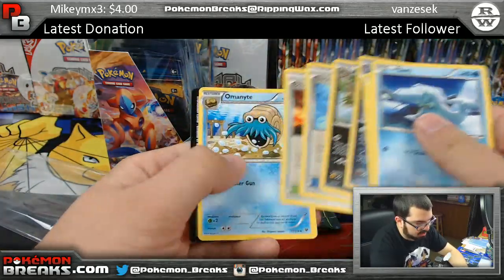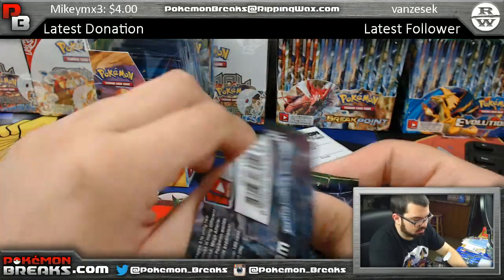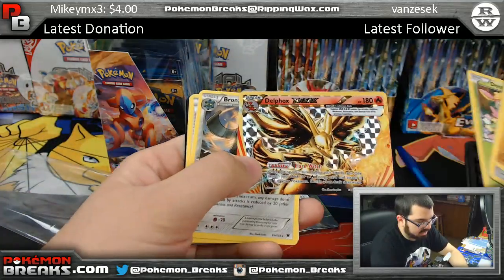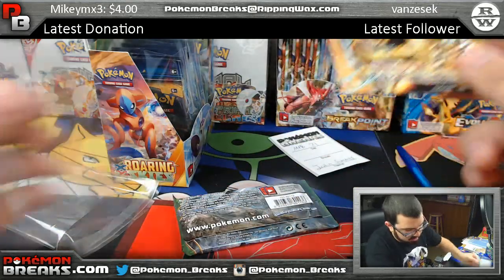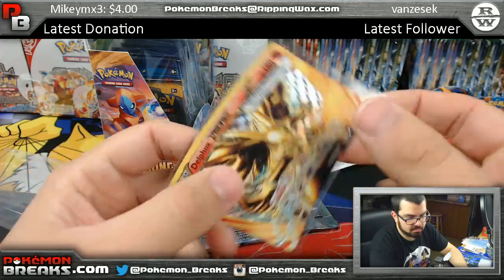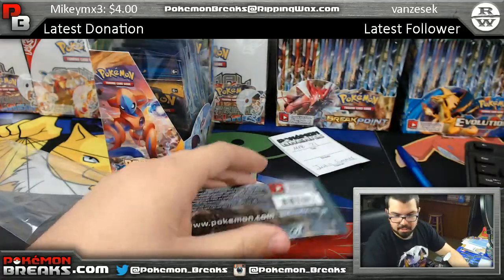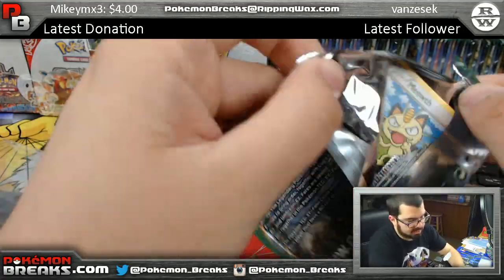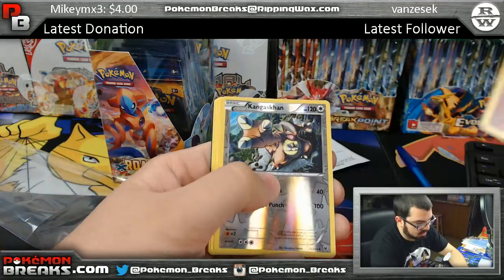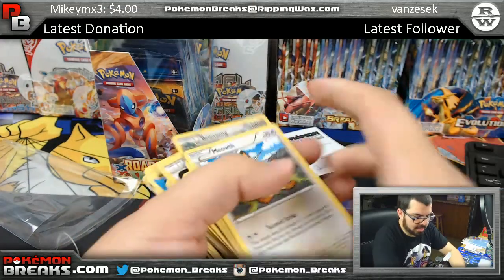Tyranitar reverse, Mandibuzz, Scorched Earth. You got a Delphox BREAK and a Bronzong. Delphox BREAK! Team Rocket's Handiwork, Chaos Tower — last pack of Fates Collide. Kangaskhan and Garbodor, Pokemon Fan Club. And that's going out to Justin.